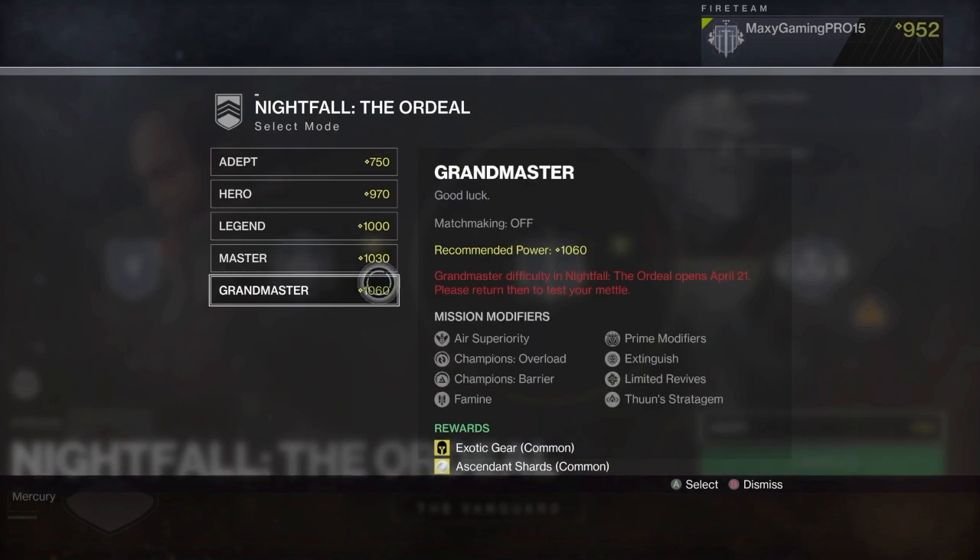Finally, Grandmaster is the most difficult difficulty — it's extremely hard. The description literally says 'good luck.' Bear in mind the Grandmaster Ordeal for this week opens April 21st; it's currently April 18th, and you have to pass a test to get into it. It has loads of mission modifiers: Air Superiority, Champions Overload, Famine, prime modifiers Extinguish and Limited Revives, and Taunting Stratagem. The rewards are exotic gear which is common — you will get an exotic armor piece or weapon every single game without fail, and you'll also get ascendant shards every game without fail.